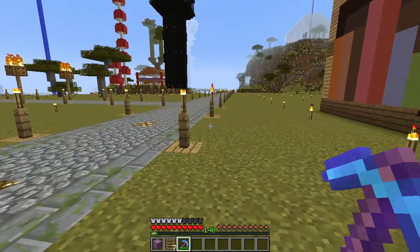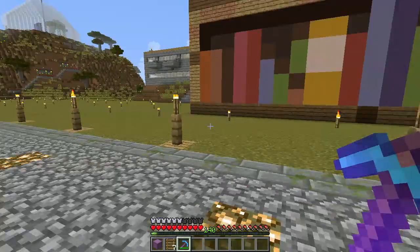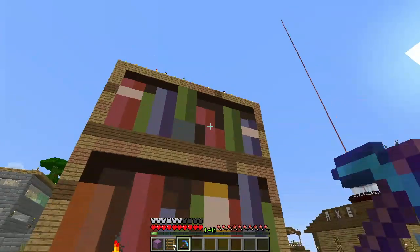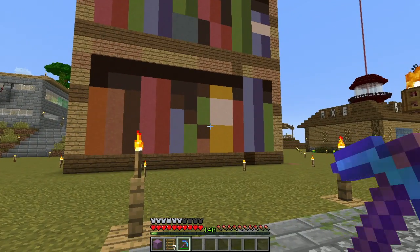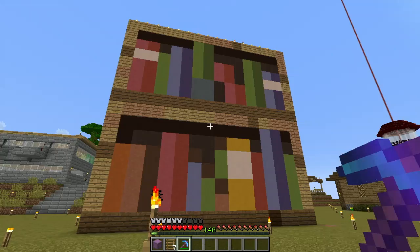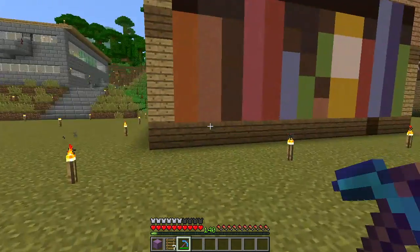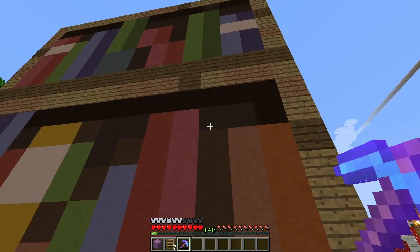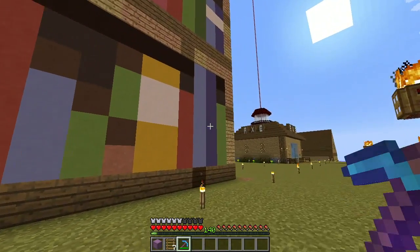My plan is on the inside to put an enchanting setup — like a community enchanting area — and also books. All the enchanted books that I have. I've got a ton of them. So the plan is I'll put in bookshelves, and also a chest of books where people can come in and take enchanted books that they need. I think that'll be just fine.